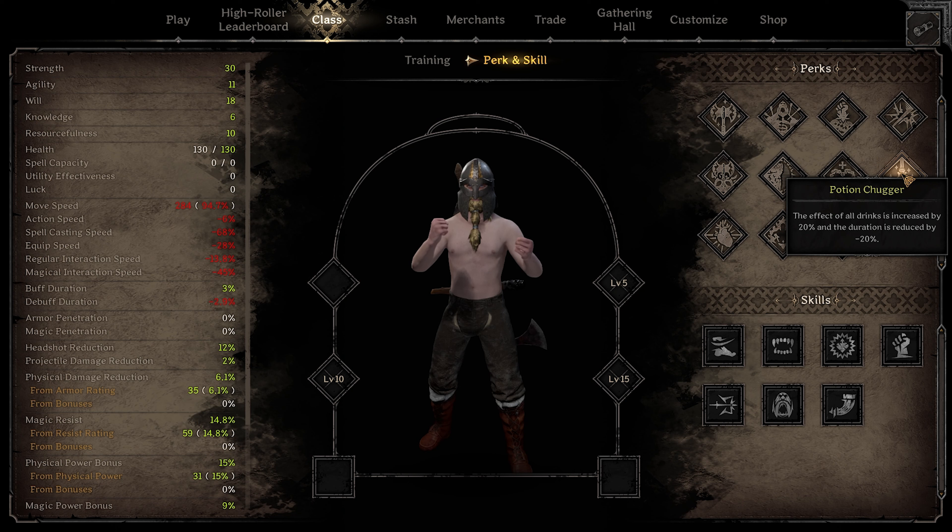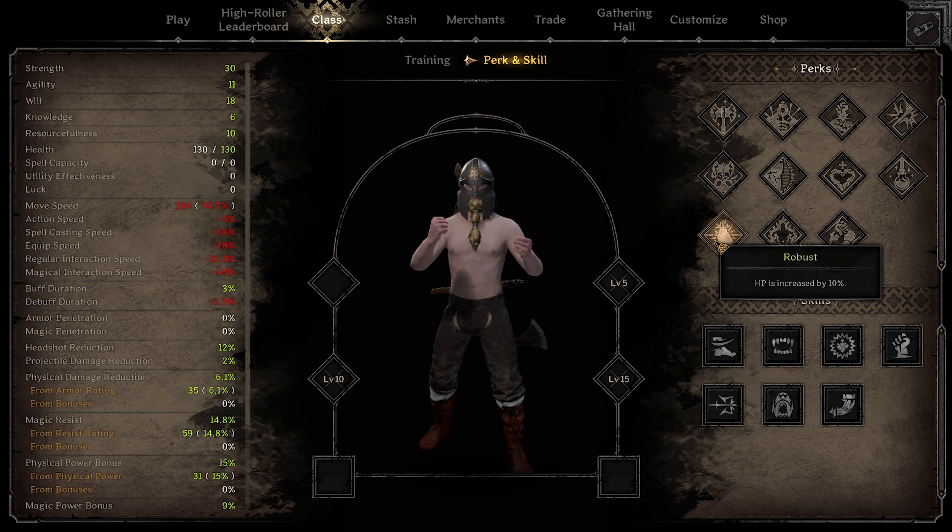Potion chugger can be good later but not at the beginning since this is a starter guide — that means no money. Running potion chugger is only beneficial if you're going to be buying like three potions. If you can't afford that, just avoid this perk altogether because it'll only be good if you have a significant amount of potions, which starting off you don't.